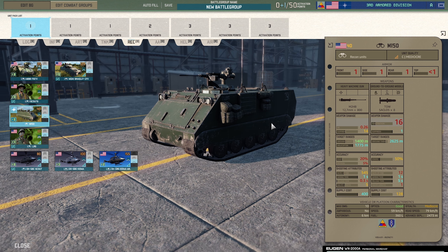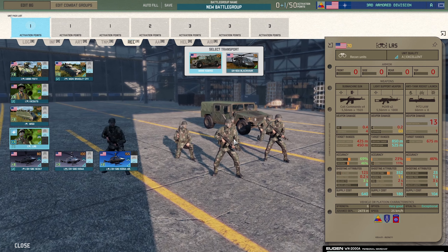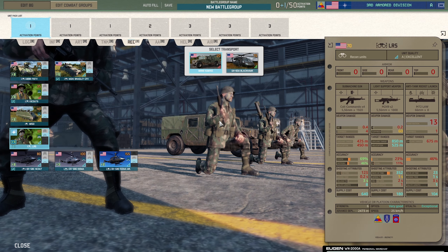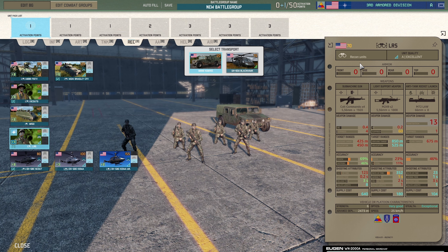Very worth it — good price-to-stats ratio. The night Humvee — I don't see many Humvees, mostly jeeps so far. I guess the Humvee came into service in the late 70s to early 80s. We've got the LRS — long range scouts maybe. They've got the Colt Commando submachine gun, an M249 SAW, and M72 LAW, so a good combination. Exceptional stealth, not bad units for what they are — good for hunting units down. I'll definitely utilize these guys.